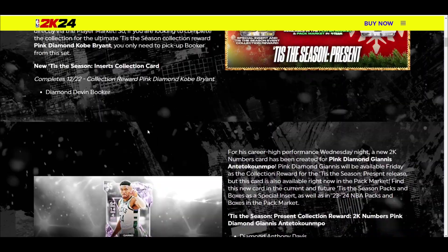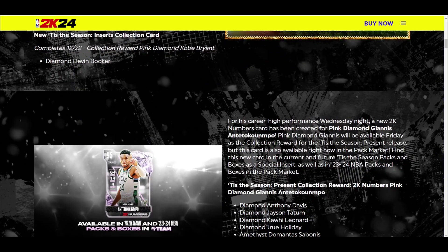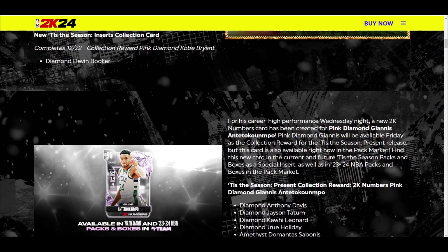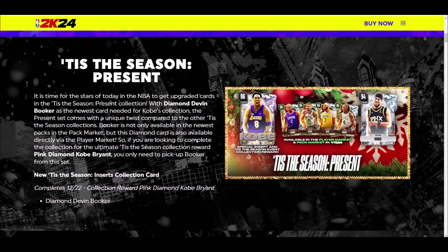This whole Giannis situation today into tomorrow is going to continue to be confusing for the majority of the community, because nobody really knew how we were going to get Giannis. It's super interesting that Devin Booker is available in the player market and needed for the Kobe collection. The last two days have been confusing and with the dev blogs everything continues to get more and more confusing. The good thing is you do not need Pink Diamond Giannis for Pink Diamond Kobe Bryant, so you can separate things and decide who you really want to lock in for.